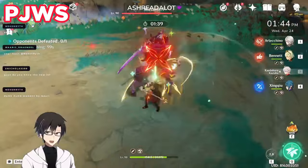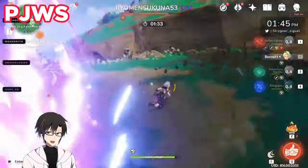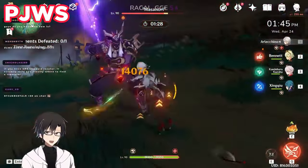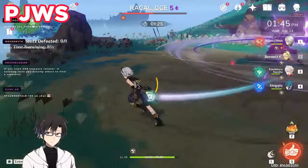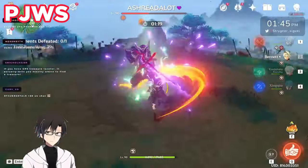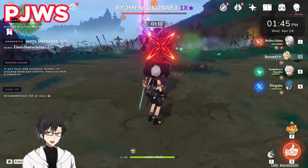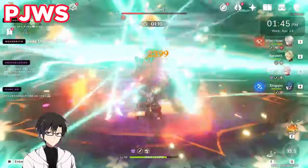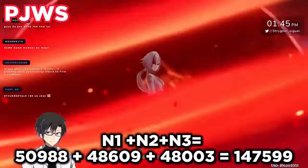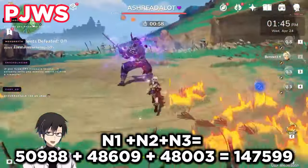Next we have Primordial Jade Winged-Spear. My copy is R3, which makes a bit of a difference. I was a little surprised with the results — my Jade Spear initially did less damage than Dragon's Spine, which was surprising. However, I later realized I wasn't landing all hits, and the follow-up footage was corrupted. So here is just a burst showcase, with calculated normal attack numbers shown on screen via math.